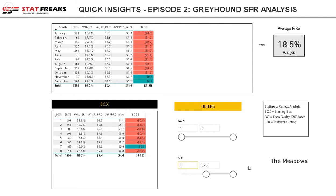If I then increase the SFR by 0.5 at the Meadows, I can see the strike rate slightly lifts. Going to 1.0 and then 1.5, it's constantly increasing. It looks like box eight seems to be the better box with a highly rated SFR.